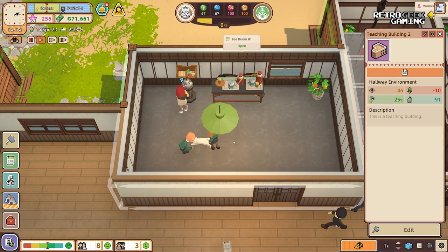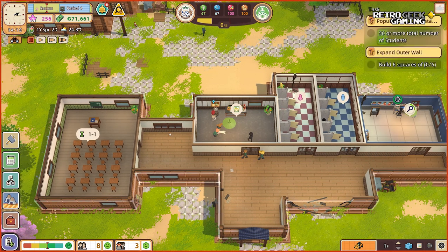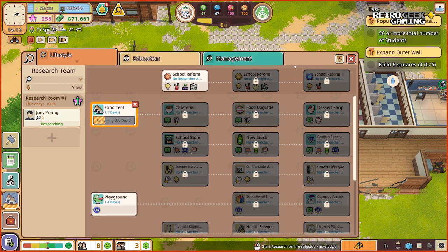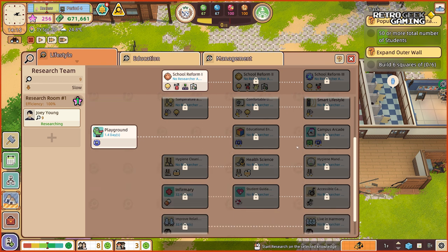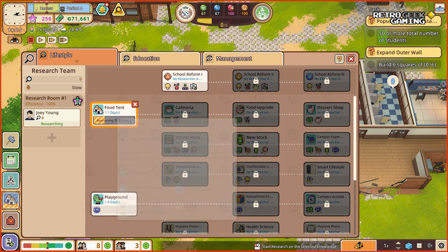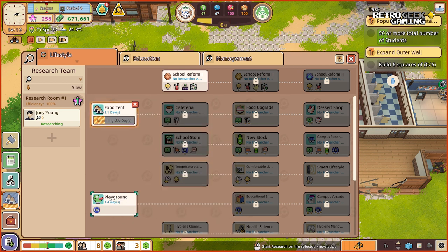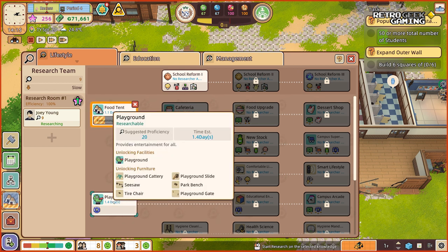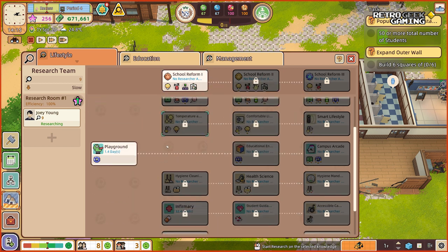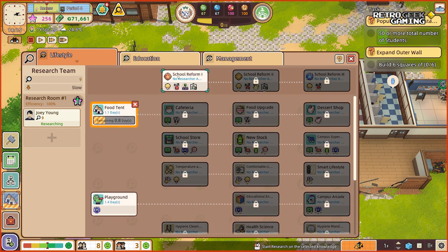Sorry, I had to leave for a second to make sure I don't have notifications on from my WhatsApp. Should be fine now. So where were we? We have this whole menu where we can research things for our school, and we have two initial things we can check.